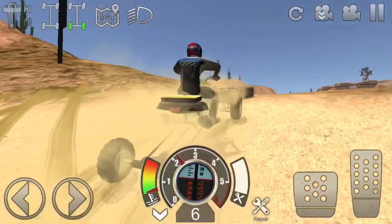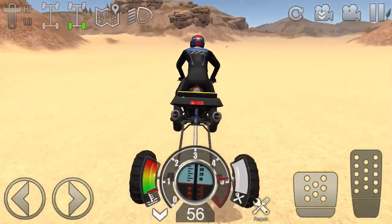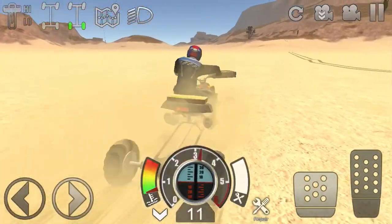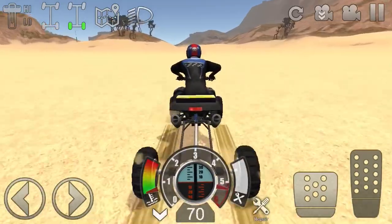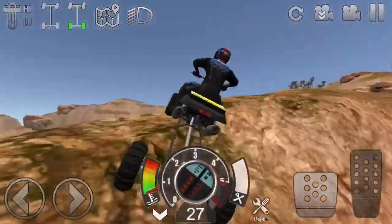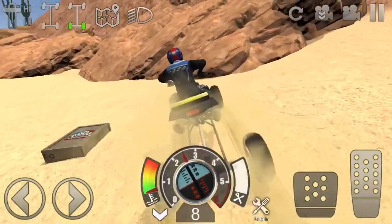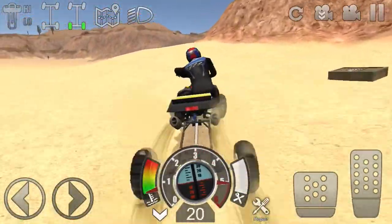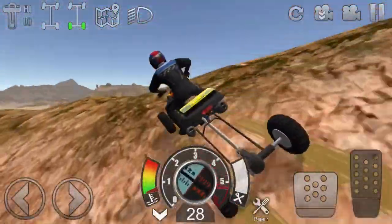There should be a part box over here somewhere around here. Since there aren't any over here, I'm gonna come back over to where my spawn point was. I don't see any part boxes but I do see the smaller crates. There should be a part crate somewhere around here — it might take me going off and coming back on, but I will get one for you.